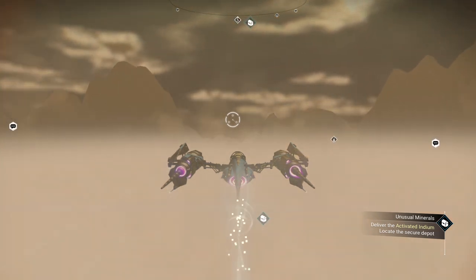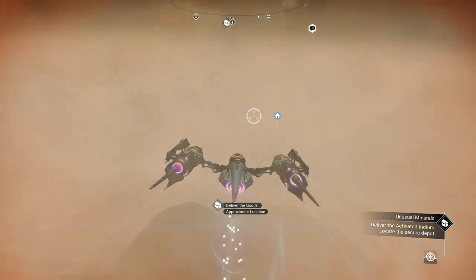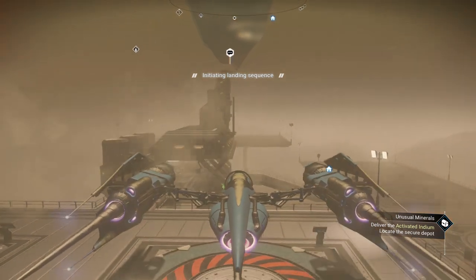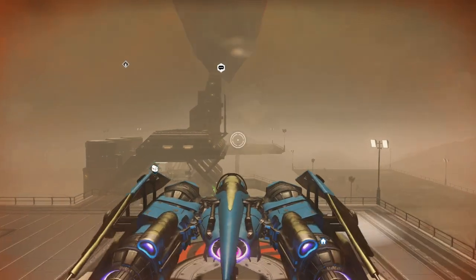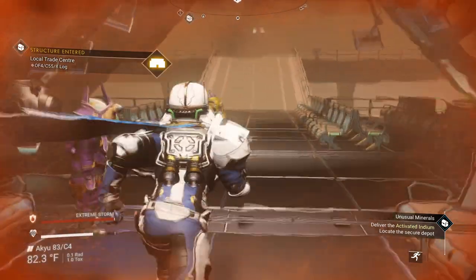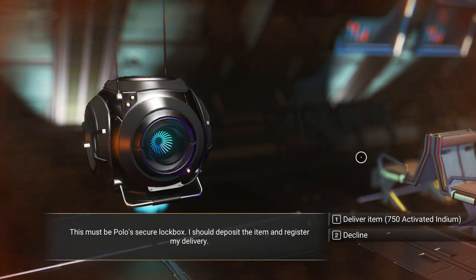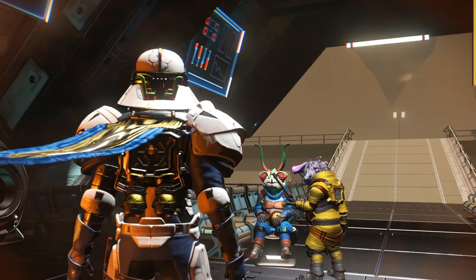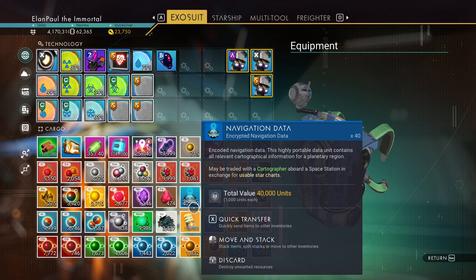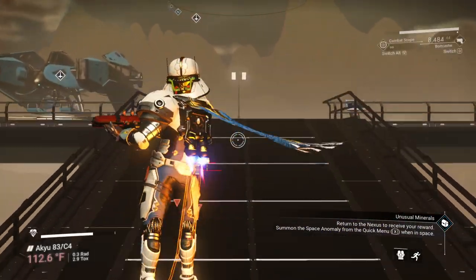And there we go. It doesn't say proximate, it says approximate, so we'll have to do a scan. I believe we found our place. Let's see how much it is requiring — 750. So we're going to lose a little here, but that's okay. That left me with only 2,000 left — no big deal. I've got a lot of stuff in my inventory I need to get rid of too. So we're done with that. It's just a matter of returning to the Nexus to get our reward, and we're finished with our mission.